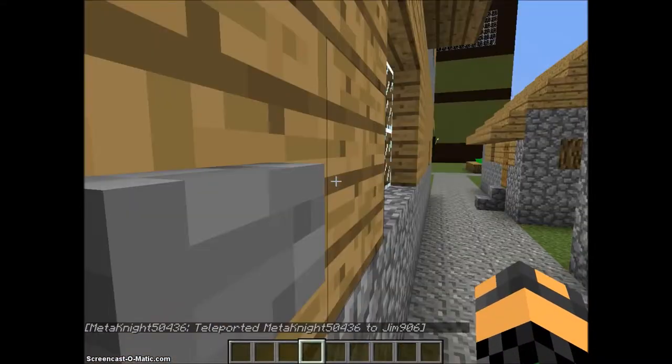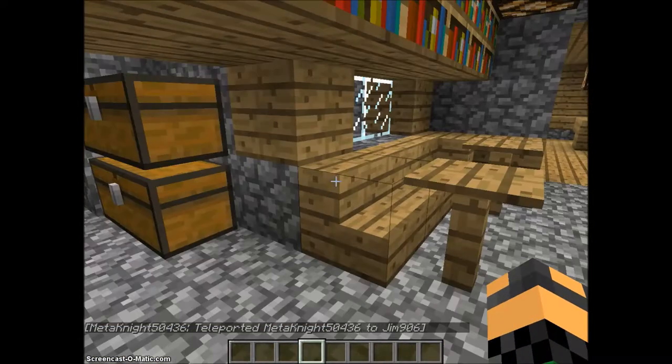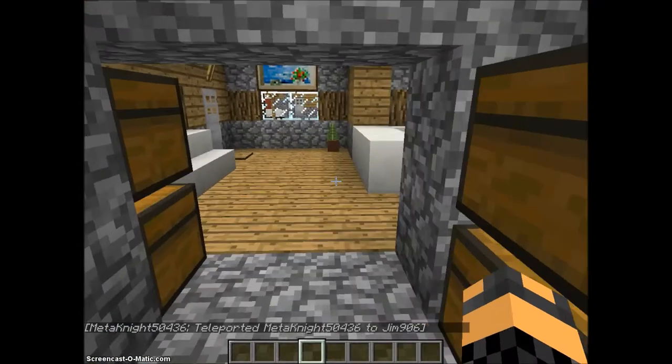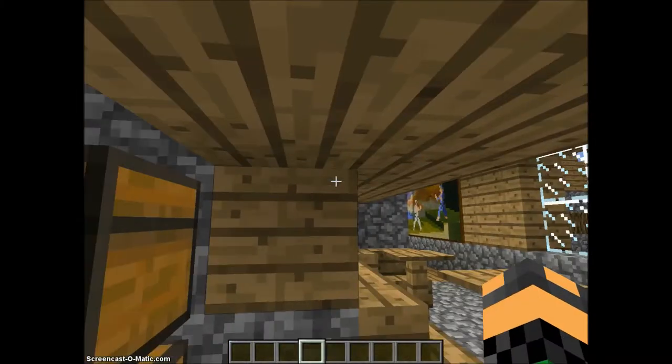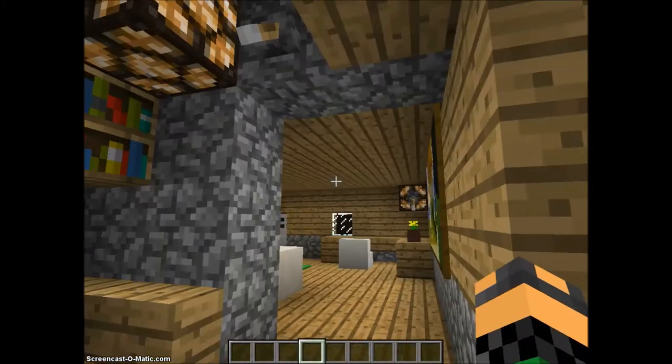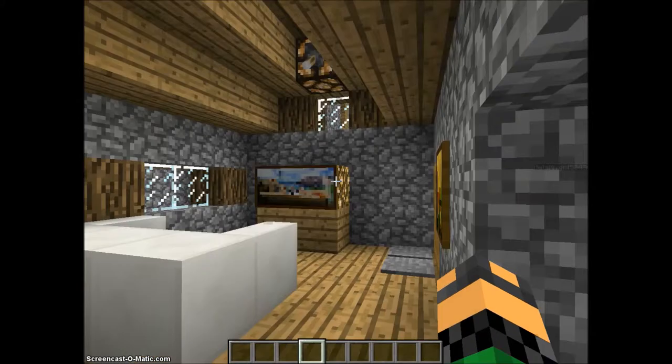I'm going to have a problem with this button because I always do - okay, first try! I couldn't get in because it was kind of tricky. Nathan's house is pretty cool because it's pretty big. It's a normal village house but it was extended.